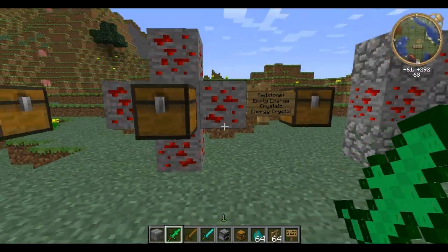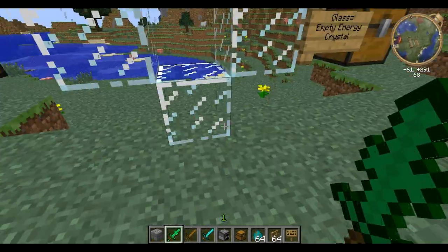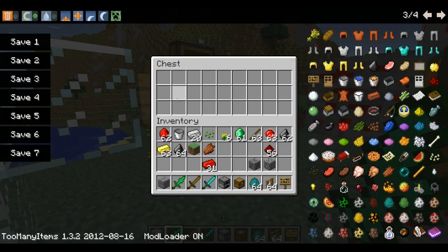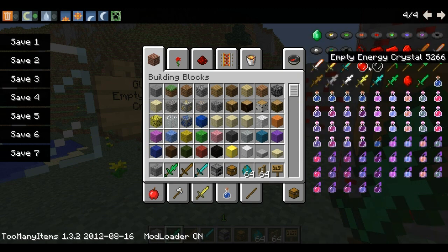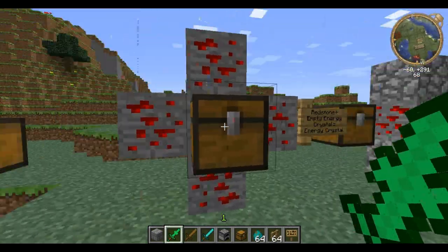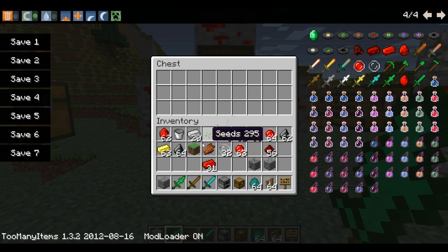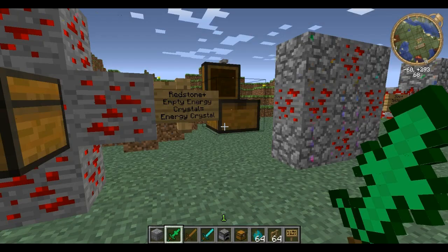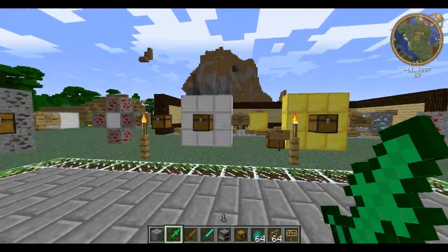There are two other items you really need to know how to make: the empty energy crystal — just a glass arrangement, no big deal. Let me just spawn two of those in. You take the empty energy crystal, surround that with redstone, and it makes a charged energy crystal. I just ran out of room so I just wrote 'energy crystal.'